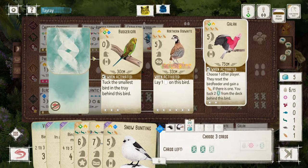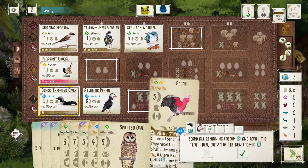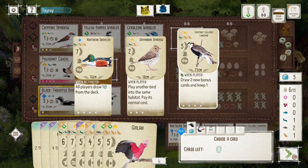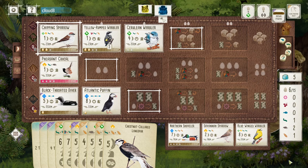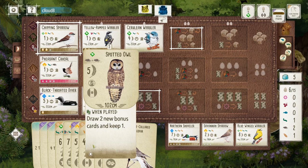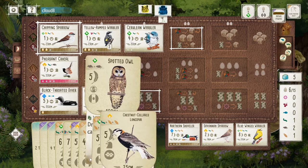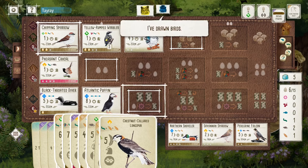Gala — yes. Bonus card — I'll take it. Another bonus card bird, I'll take that as well. Blue Wing Wobbler. Yeah, I think I'm pretty much set for the rest of the game here in terms of my bonus card. I have bonus cards. I have big point birds. That's the best game I can ask for.